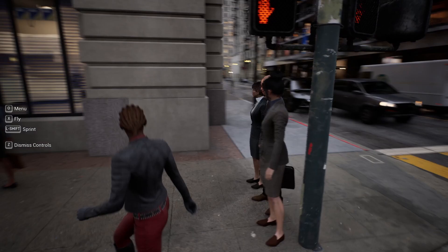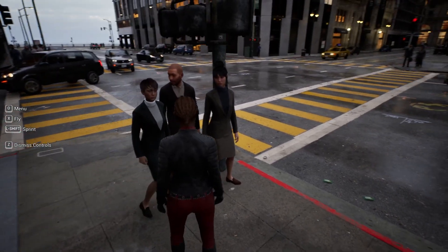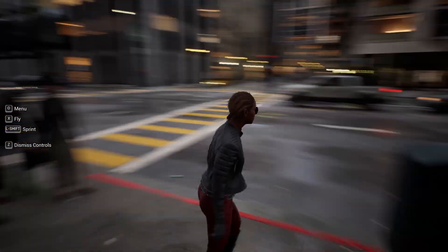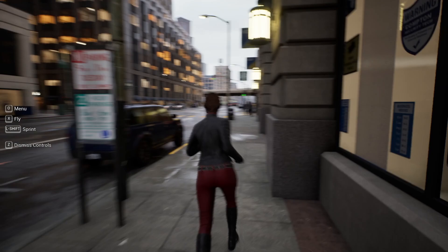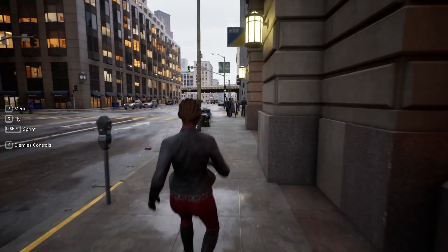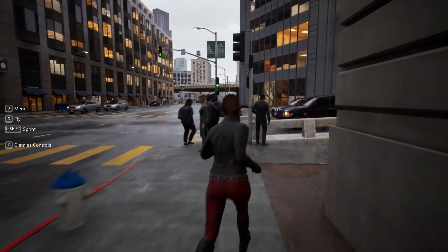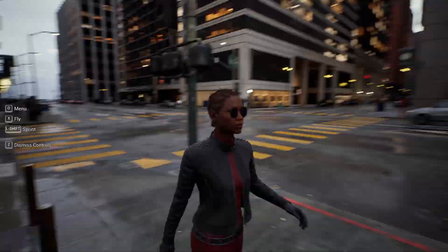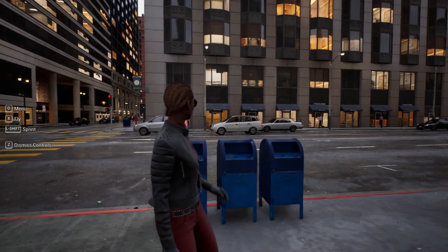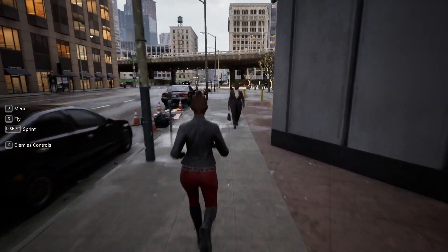The NPCs are all using Metahumans so they have custom clothing and hairstyles. A neat thing about all the different assets in this demo is that you can actually use them for your games or whatever project you want in Unreal Engine 5 — you don't have to worry about any licensing. You can use all the different car assets, the buildings, city props, and even all the characters.